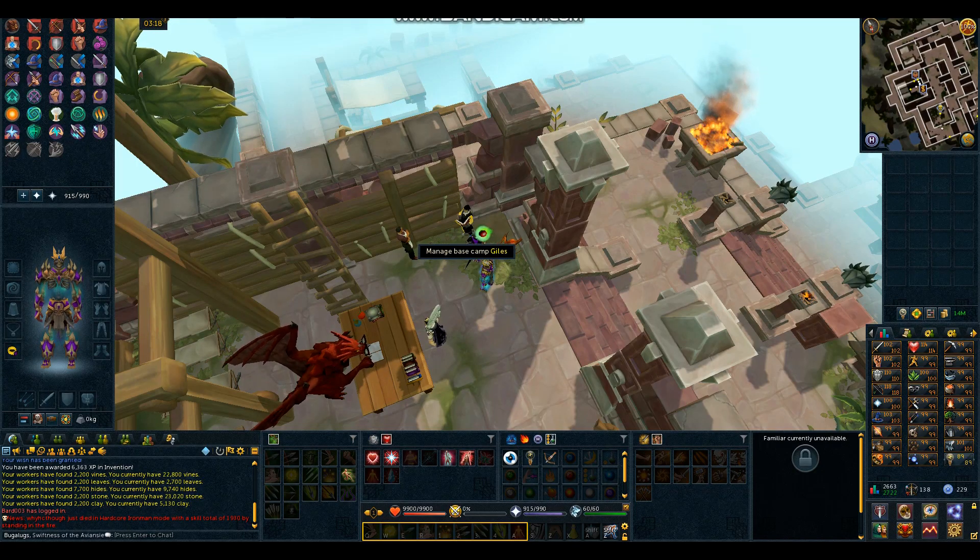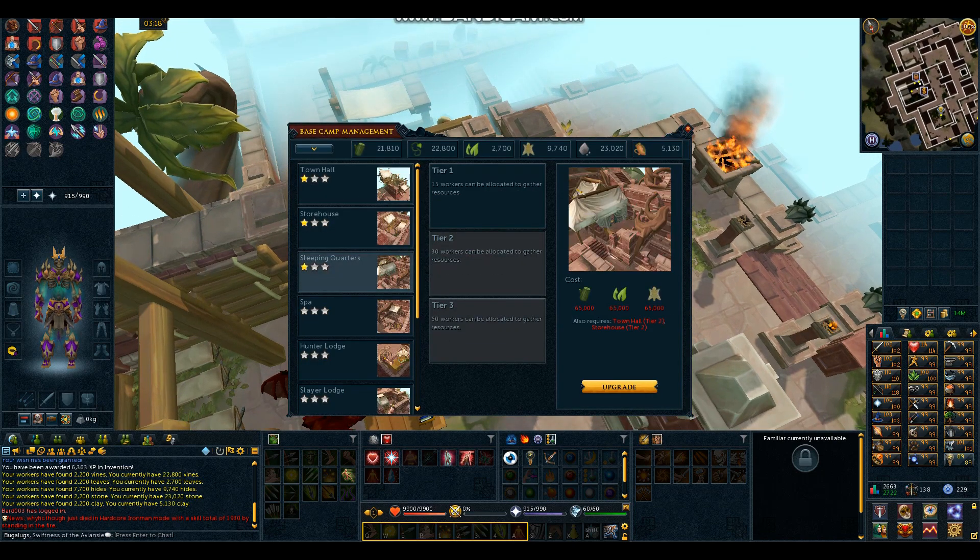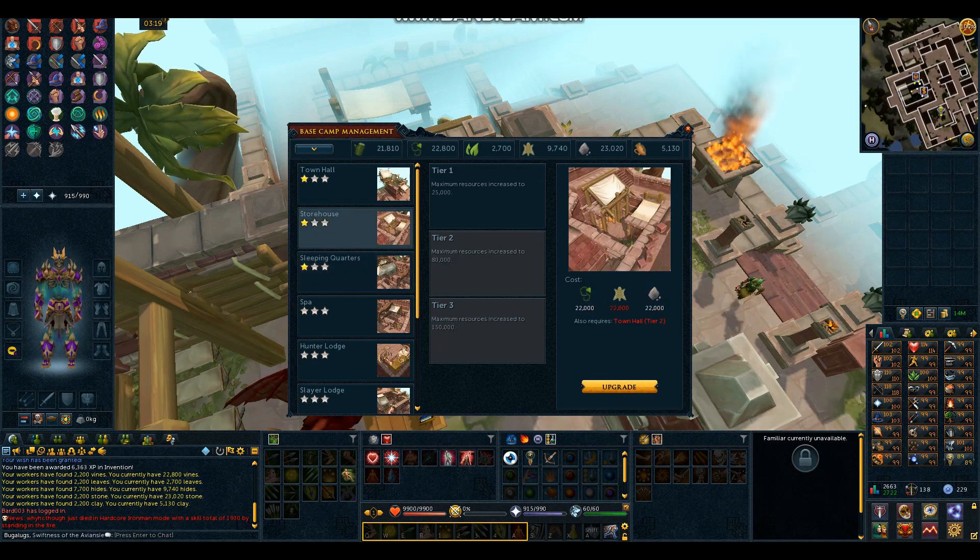Alrighty guys, the first thing we're going to do is come back up to Manage Base Camp. We want to increase our Sleeping Quarters to unlock the highest number of workers we can get, which is Tier 3. But to do that we need to unlock Tier 2 first, which requires a Town Hall Tier 2 and a Storehouse Tier 2. Moving along to the Storehouse — that also requires Town Hall Tier 2. So first things first, we're going to have to upgrade our Town Hall.